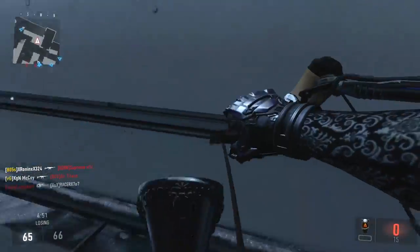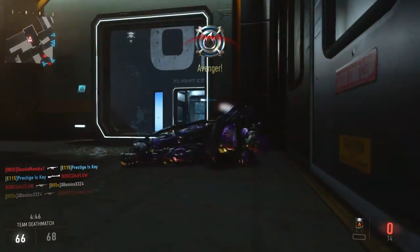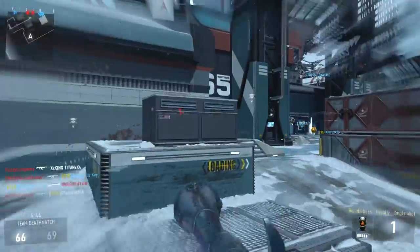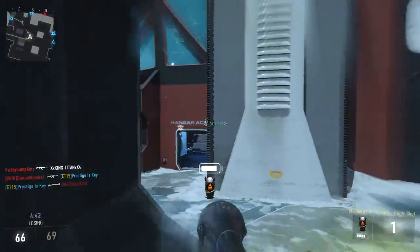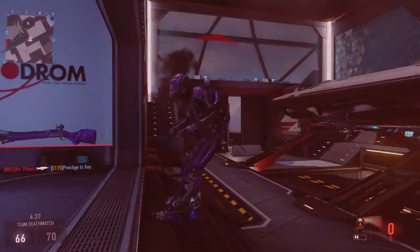You cannot get a laser sight on this, and that's the only shotgun you can't get a laser sight on, which is very interesting. But you can get the quick draw handle, and it definitely does help if aiming down sights on somebody that's directly in front of you. Otherwise, you can just consider yourself gone because of that reload animation.